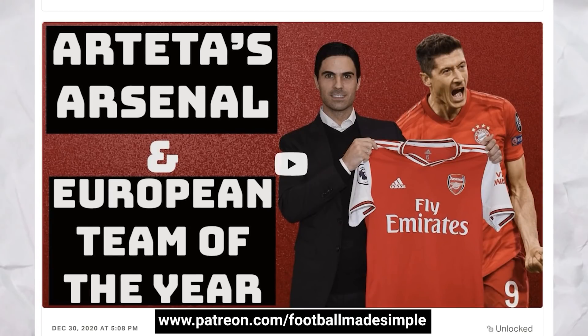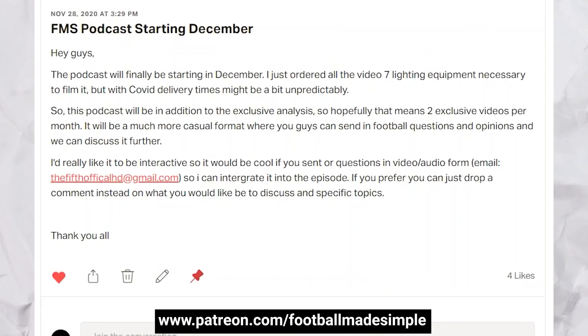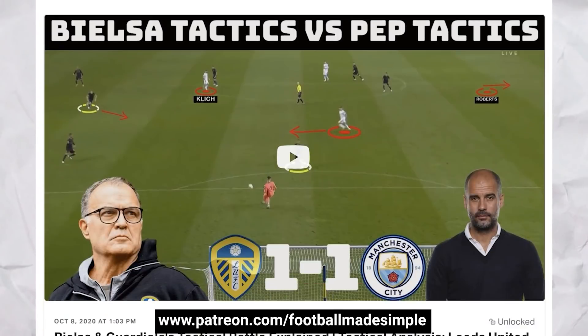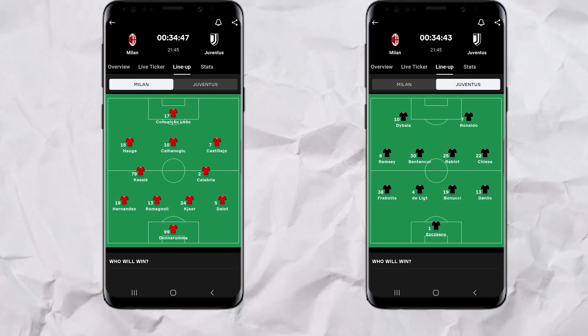A quick shoutout to my Patreons for helping to make this video possible. If you want to support, head on over to patreon.com/footballmadesimple and you'll get rewards like early access to videos and exclusive content. Here's how both sides lined up on paper at least. Pioli opted for the 4-2-3-1, whilst Pirlo on the other hand chose a 4-4-2.